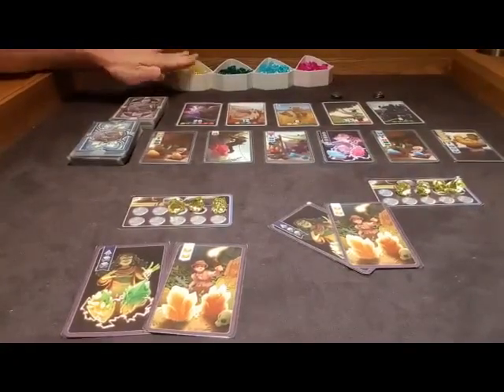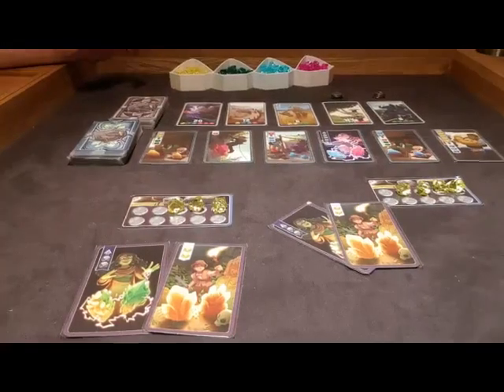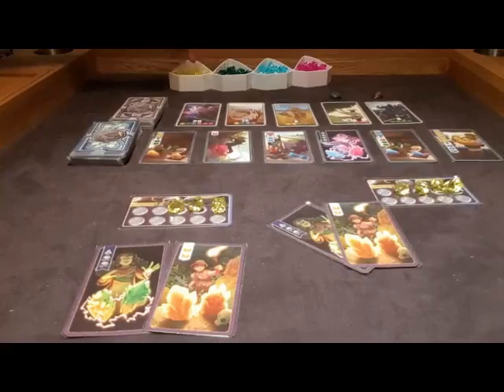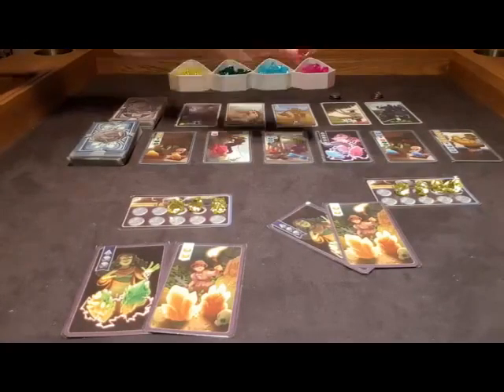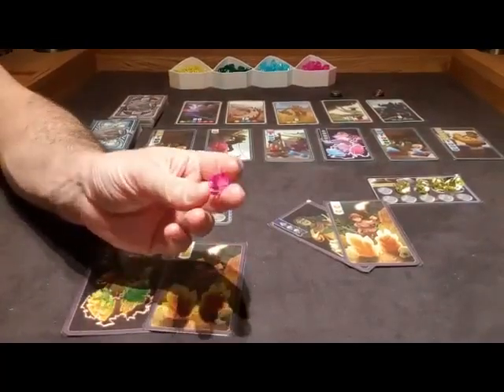The gems themselves — we have yellow, green, blue, and pink or red or purple, whatever color you want it to be, that's okay. These gems are in ascending order. So green is the next step up from yellow, blue is the next step up from green, and pink or purple or red is the most valuable, the most expensive — the fourth gem type.